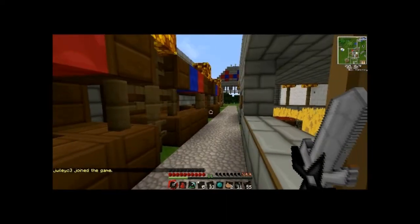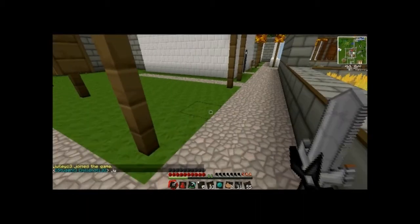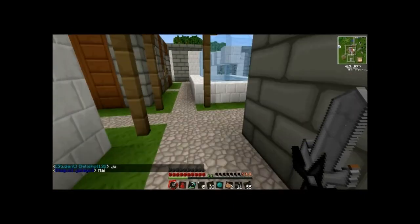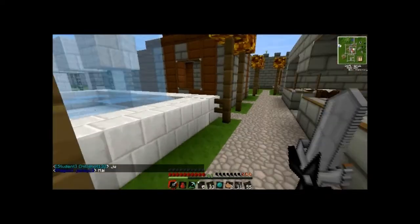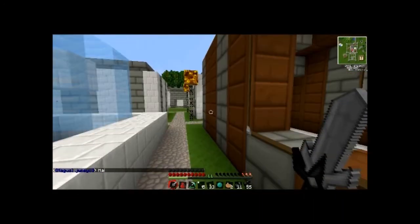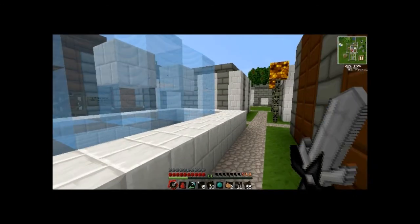These stalls here are for people to sell things in, which aren't up and running yet, but they will be at some point. I'm really sorry if you can hear that macerator — I think it's Minecraft Wizards. It's really loud in my headphones but I don't know if you can actually hear it. This is the nice little fountain — that's like the pretty bit of the town.